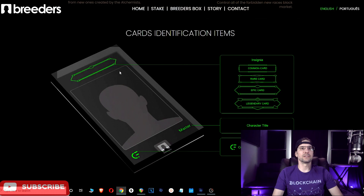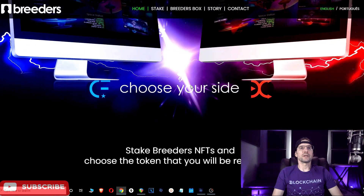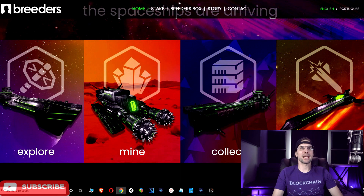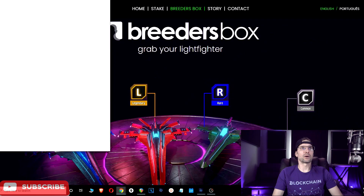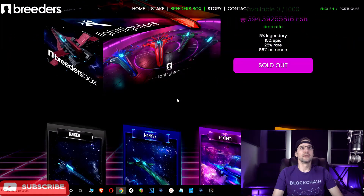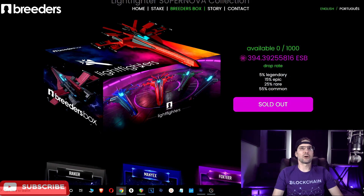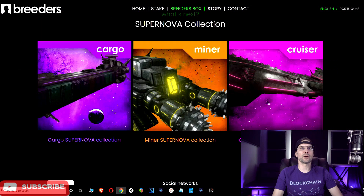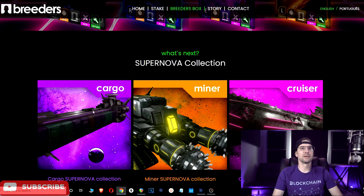Spaceships are a big part of this game. They already had a Breeders Box sale — the Light Fighters went on sale and sold out pretty quickly. That sale was bought with Essentia on their website. According to the devs, they are going to have another Breeders Box sale in just a few weeks. I'm not exactly sure whether it'll be one ship or all of them, but I'm assuming they'll be staggering them out.